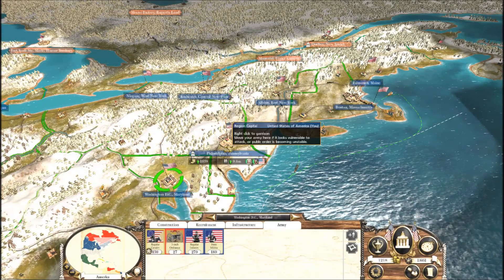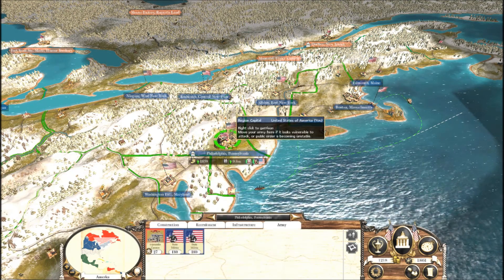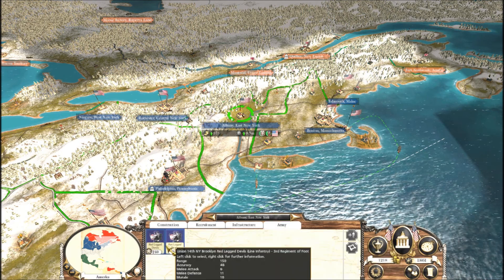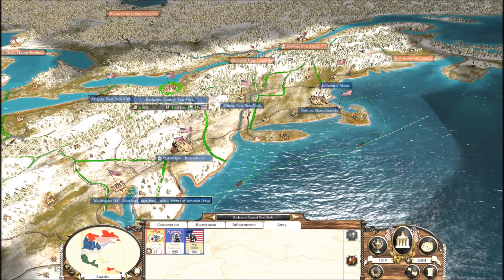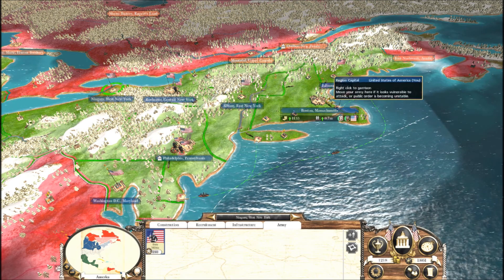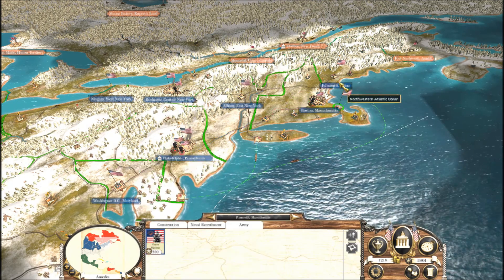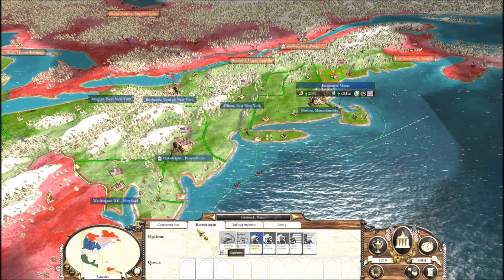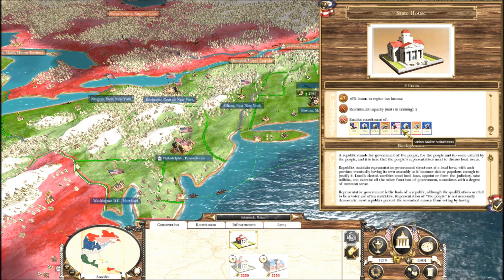We have an army basically built up here. I'm going to send this cavalry out here. There are two units of red-legged devils - I'll send them all the way down to DC. I'll draw all my forces together. What's here? Marine Corps, definitely. Do I have the 20th Maine? No I don't. But can I get the 20th Maine? I'm not sure.